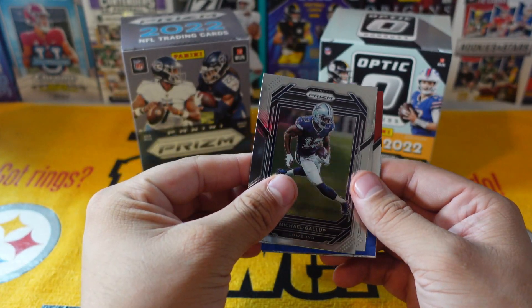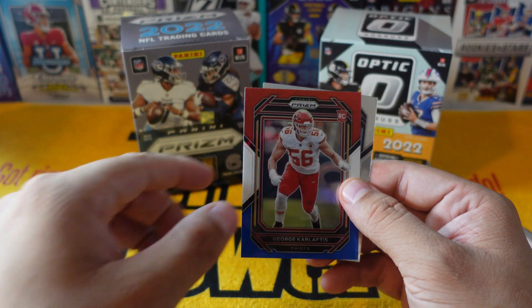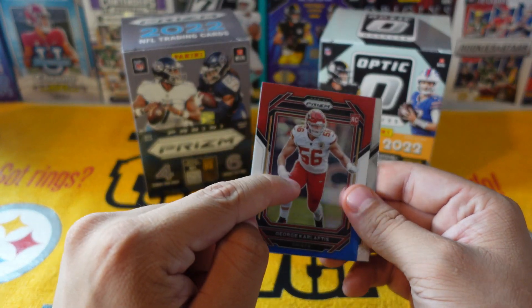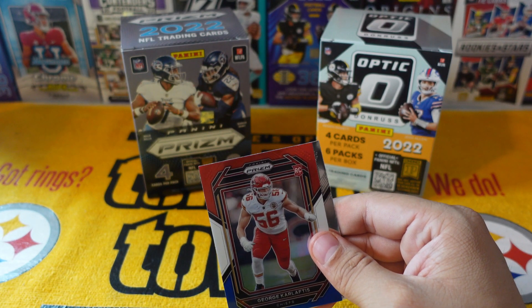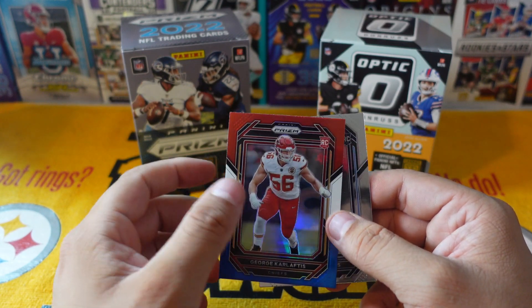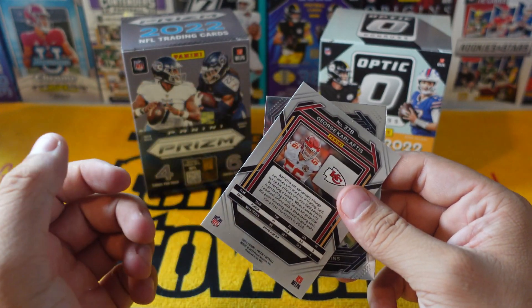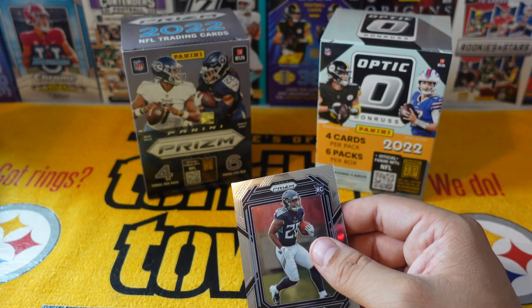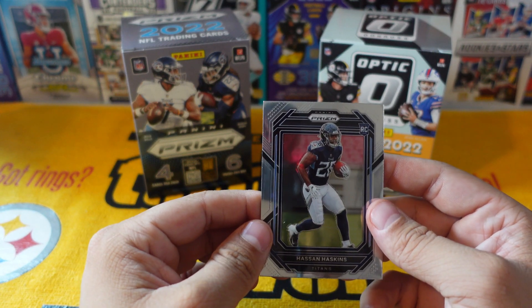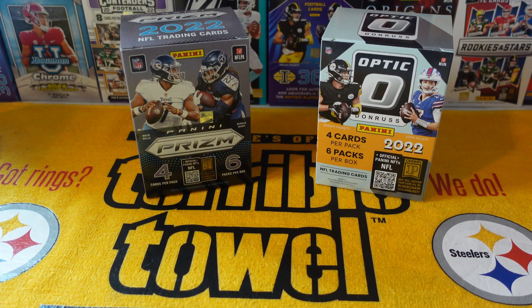Last pack — looks like nothing crazy. Michael Gallup, Chris Carter, George Karlaftis on the red, white, and blue. I've been saving all his cards — I have a few numbered ones I pulled. I have a feeling he's just gonna be one of those good linemen; I hear a lot of good stuff about him. Hassan Haskins to end the Prism — not bad, definitely had worse.